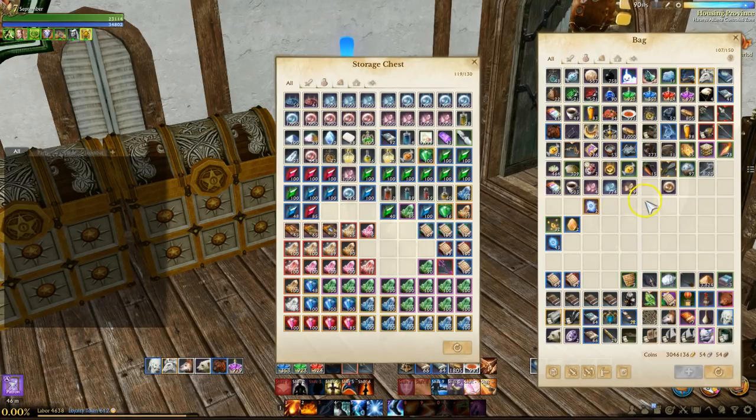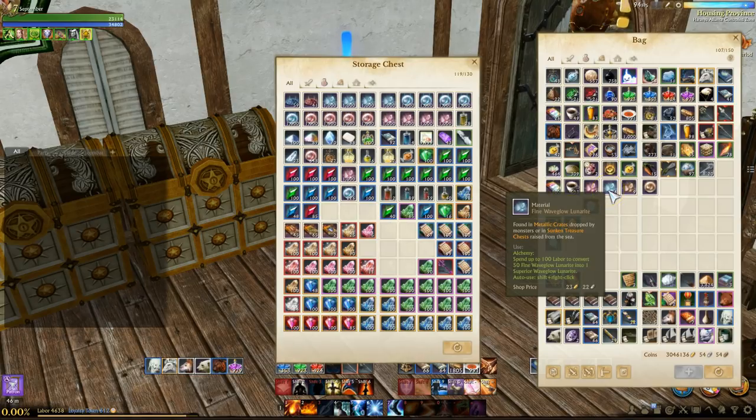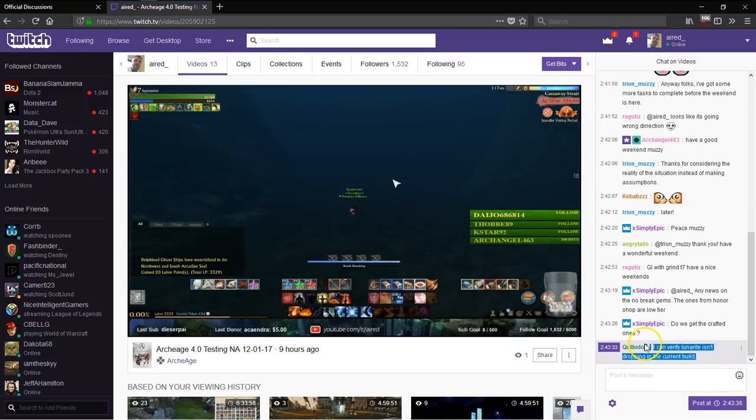All sources — both the Metallic Crates and Treasure Maps — will drop either Fire Glow, Wave Glow (Fire and Wave Lunarite), but they can also drop Copper Glow Lunarites. Regarding Sunken Treasure: it has been reported — even stated in the Lunarite tooltips — that Sunken Treasure is a source for Lunarite. However, in testing and confirmed by Trion developer Quiladon during my livestream, that is not the case. Sunken Treasure chests are currently not dropping Lunarite.